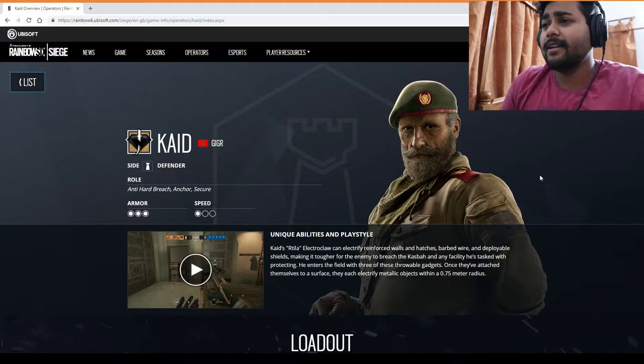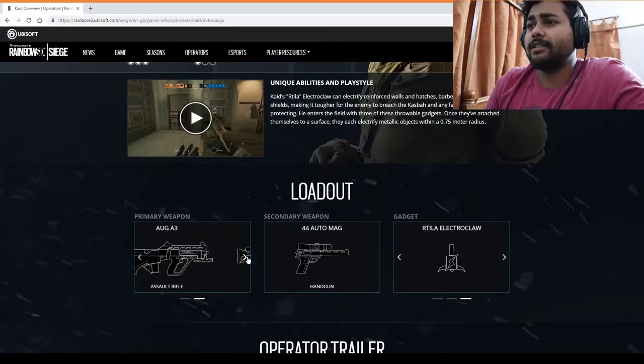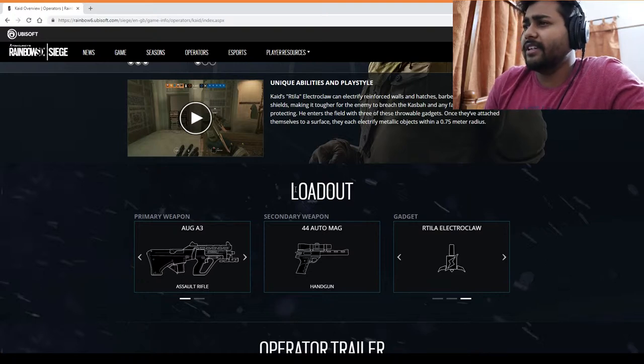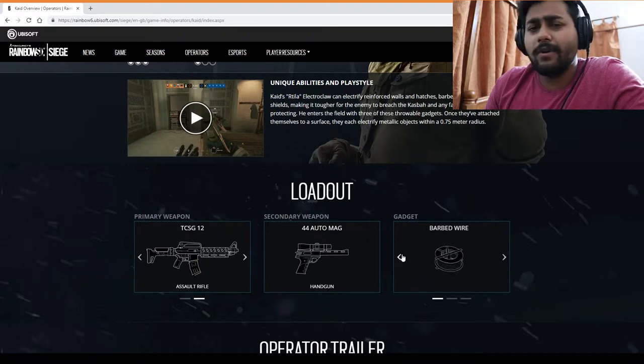It's also known as the angry old man. Looking at the loadout of this guide, the primary weapon is the AUG A3 Assault Rifle, and the second primary option is the TC SG-12 — you can swap between these two. The secondary weapon is a .44 auto magnum with a really big scope. His main gadget is the Rattila electroclaw, and you can swap to impact grenades or barbed wire, but those aren't commonly used.